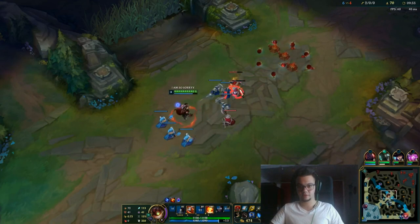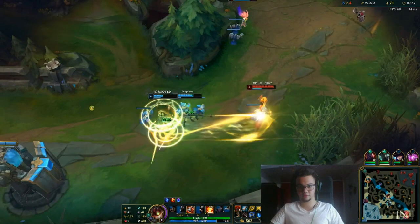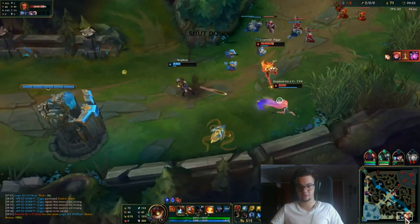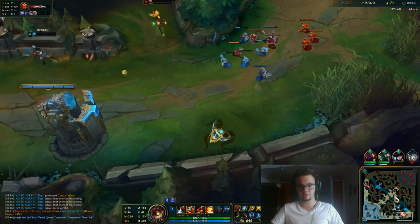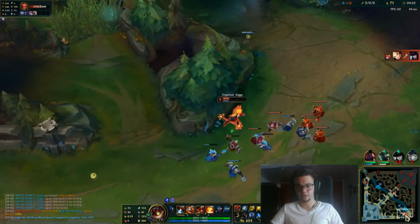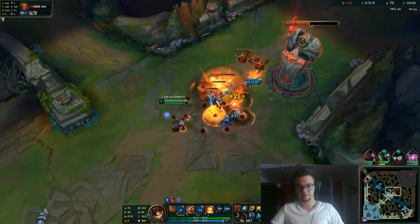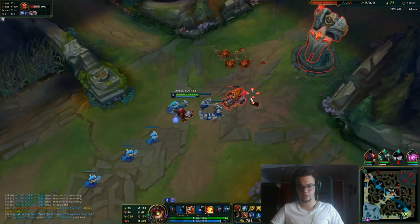I can get plates easily because I'm Ziggs and I have a red buff. I could roam, but I'd rather just get power here as fast as I can because Caitlyn is doing fine. As a Ziggs, you're usually just farming, but your ultimate should be a roaming tool as well.